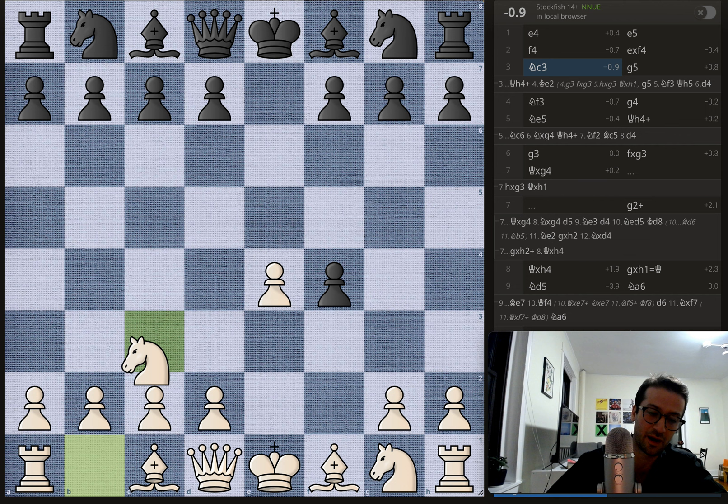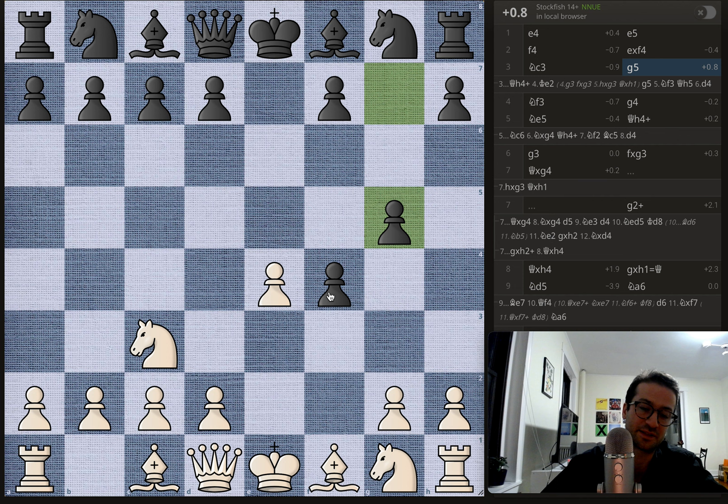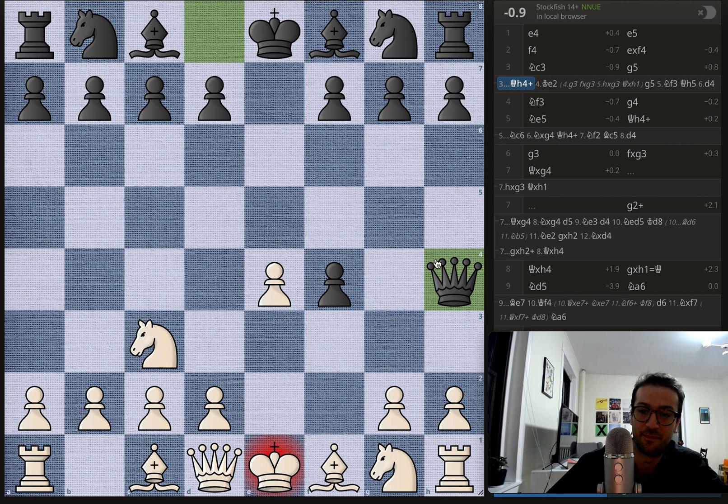Black accepts the gambit, and now white plays knight to b3. You have a couple of moves here — you can play d4, you can get the bishop out — but here white opts for taking the knight out. Black tries to cement the pawn on f4 with g5. This is something I play a lot when facing these sorts of gambits: you have a pawn advantage, you want to keep it and keep these two pawns locked. The engine actually prefers queen to h4 check here.